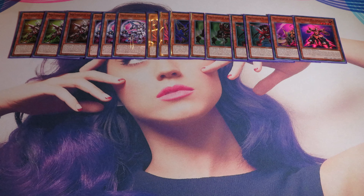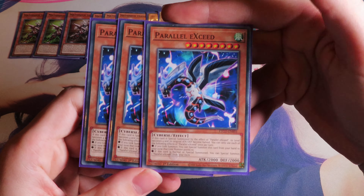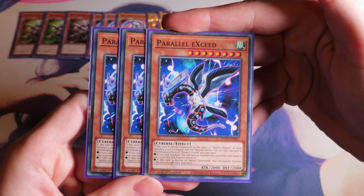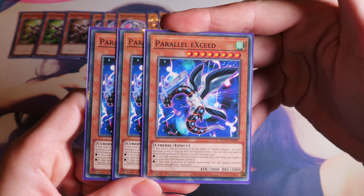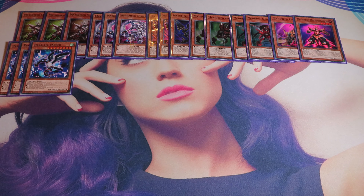We are playing 9 other monsters. One of the most important cards in the deck is definitely Parallel Exceed. You can special summon this card to a zone a link monster points to when you link summon, and then it summons another copy from the deck, making it level 4. This really enables your XYZ plays but it also helps with synchro summoning and comboing off, which we will show later in the video.